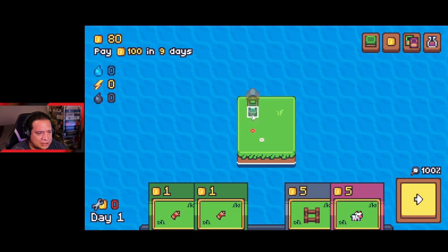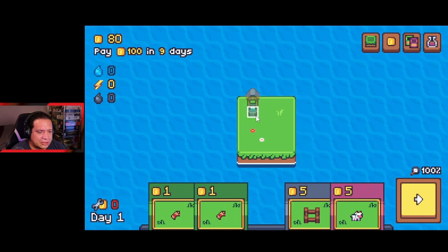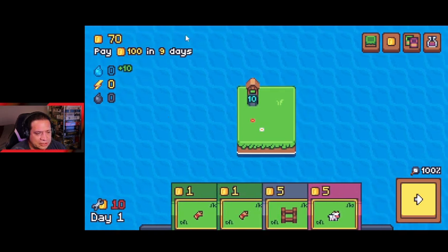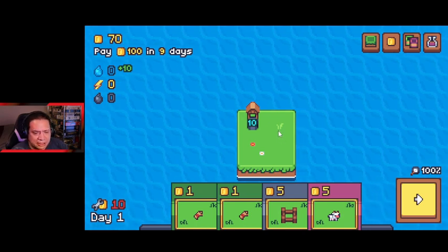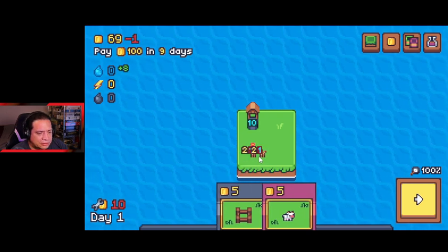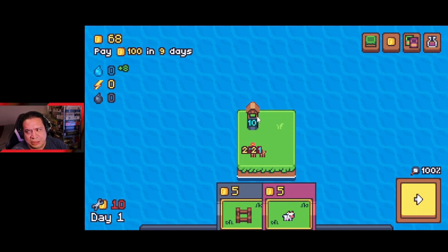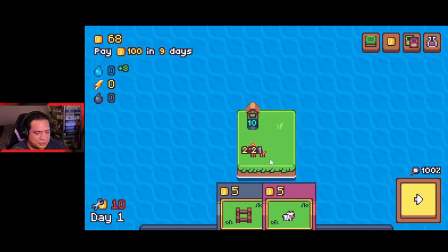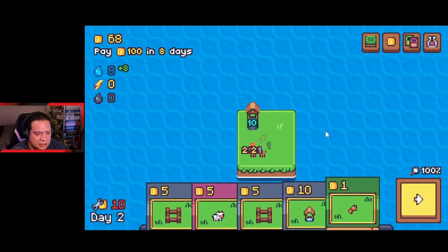We've got 80 bucks to start with, zero debt, but also zero water, zero electricity, and zero fuel. Putting this down will put us in a debt of 10 per round — they call it repairs, it's basically an upkeep cost. These two little guys will produce one wheat each, plus one more each because of the water well, then minus one water each, so we go from 10 water down to 8.